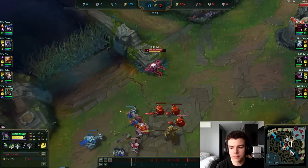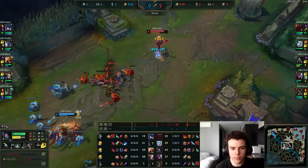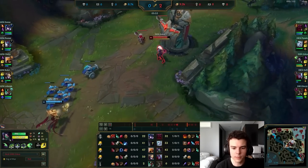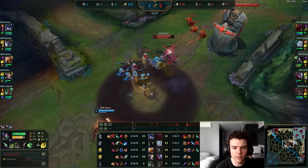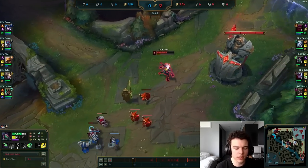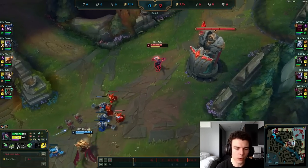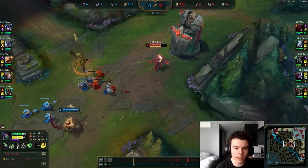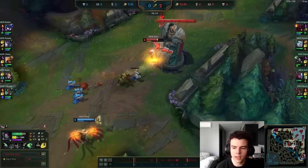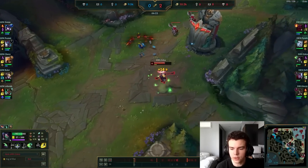Zeka did decide to let this wave come to him — the enemy support was around mid, so you kind of have to give up pressure in this situation, especially while your support is showing bot. You're not really expecting much to happen here; you're just kind of expecting to chill out and climb up a bit. The wave on Akali's side does make it a bit easier to look for an all-in, but Azir is a bit too high HP to actually threaten that all-in. This is probably a kind of annoying situation where he doesn't have any vision in the river, so Azir can just poke her under tower.